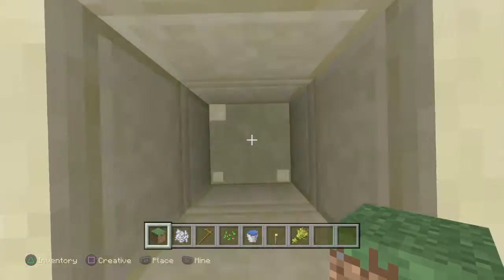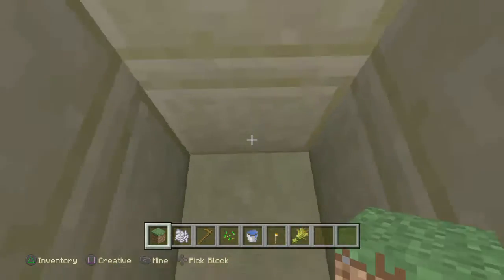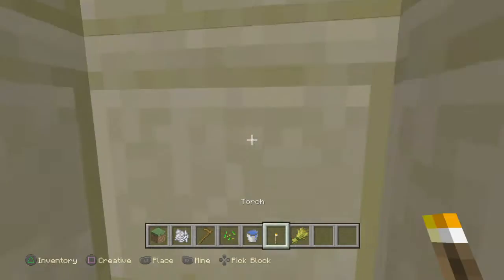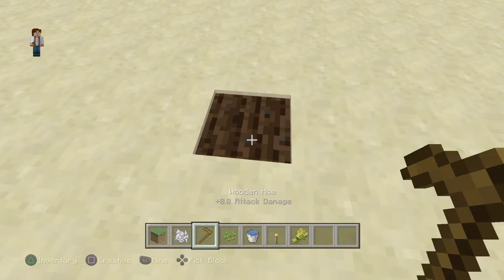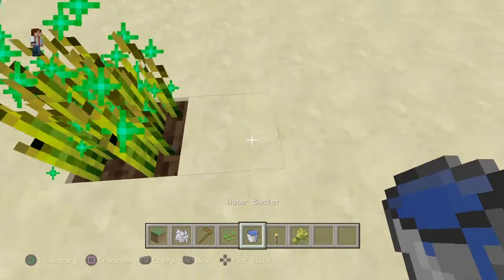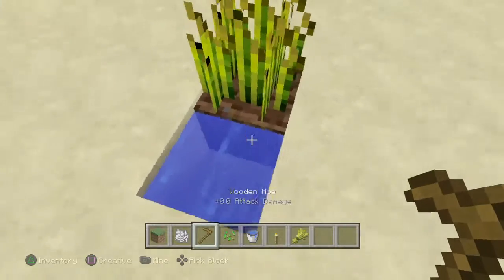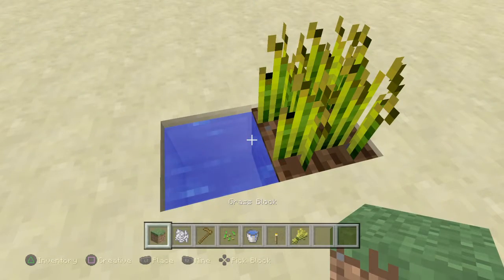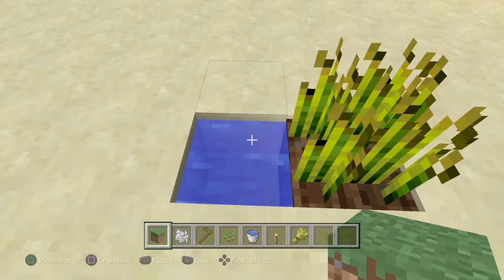You're gonna want to build your space under the block that you're gonna jump through. I'm just gonna make a little space with a torch in there, just like that. Then add a grass block, till it with a wooden hoe, and then add seeds and try to grow it — I think that's what makes the glitch, or something like that, I'm not sure. Then put a little water on it so it doesn't die out.